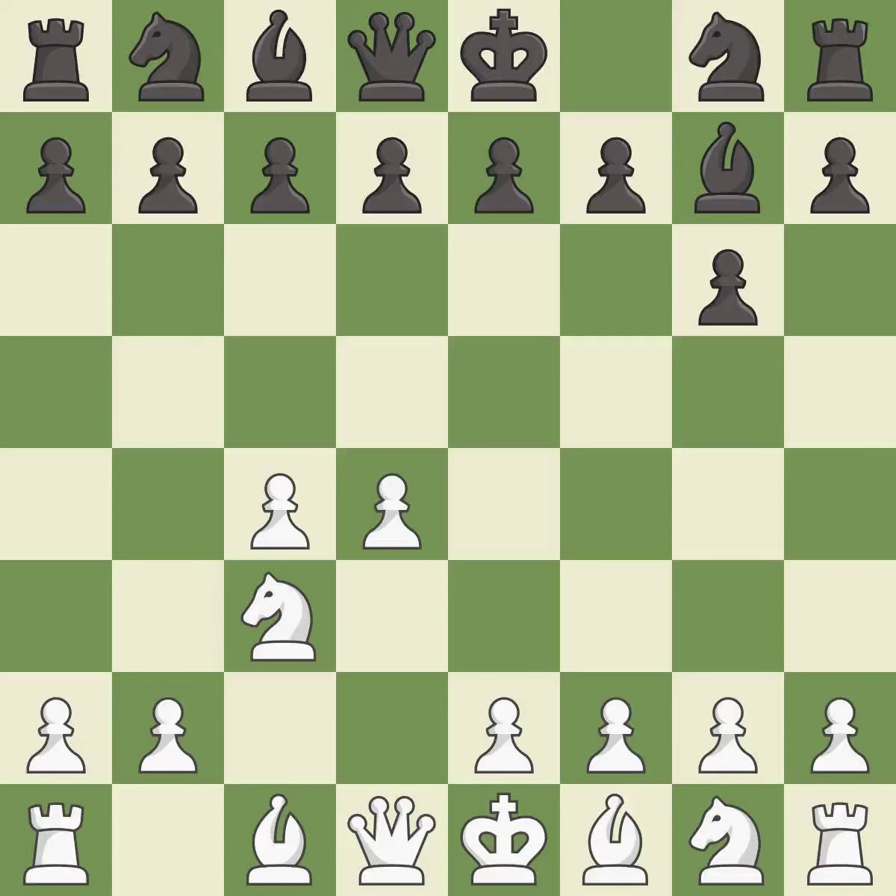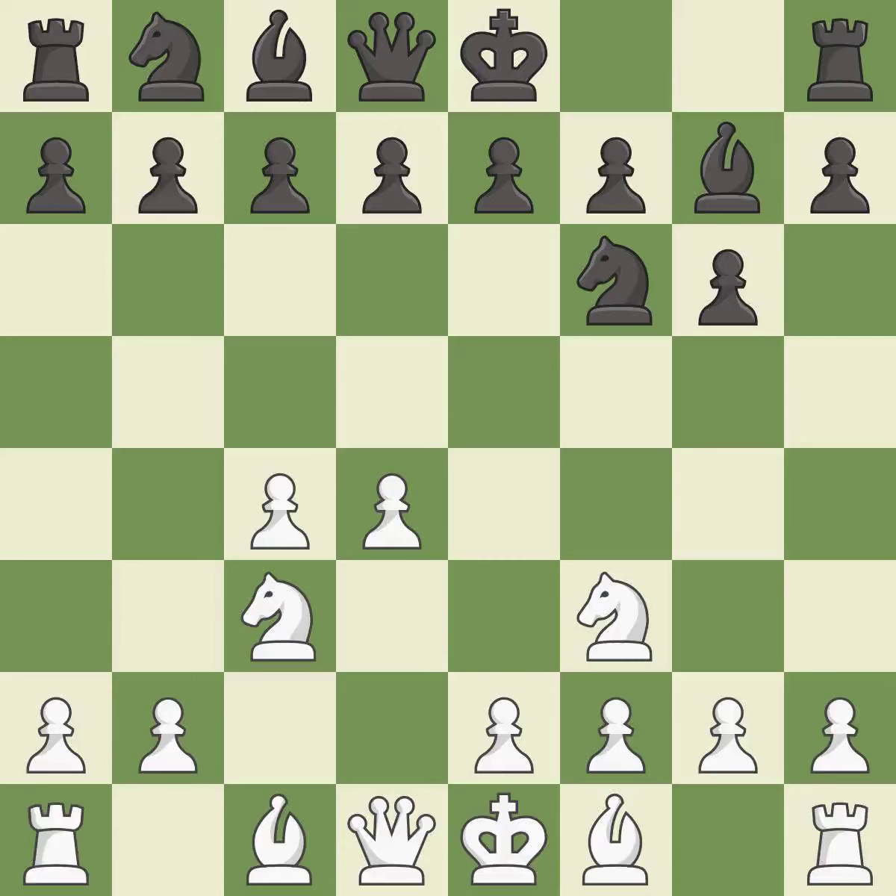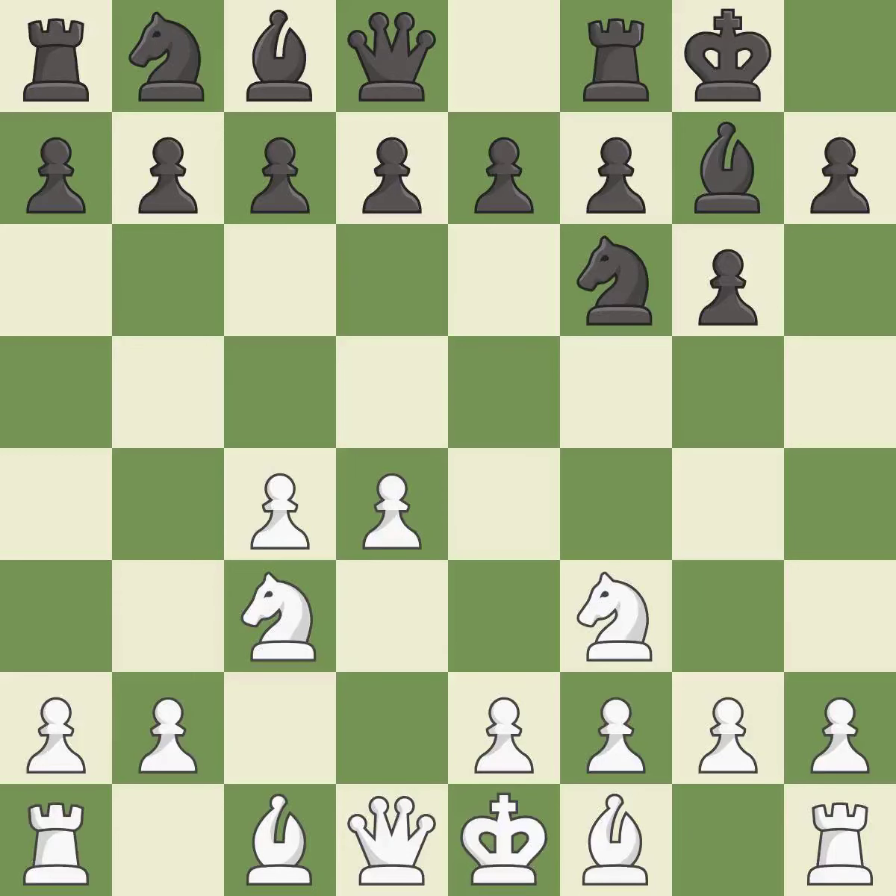D4 takes space in the center and controls the e5 and c5 squares. This develops a knight off its starting square, getting it into the action. Nf3 develops the knight toward the center, supports the d4 pawn, and controls the e5 square. Castling gets the king out of the center and activates the rook. The bishop is ready to be developed to an active square — this prepares the bishop for development. Bg2 puts the bishop on the long diagonal in a move called a fianchetto.